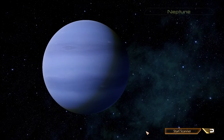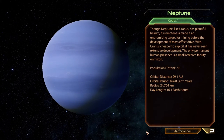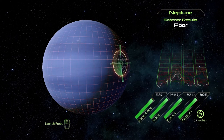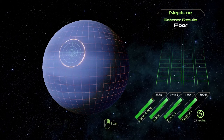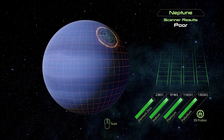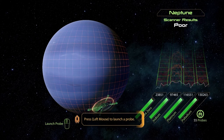Neptune. Though Neptune, like Uranus, has plentiful helium, its remoteness made it an unpromising target for mining before the development of the Mass Effect Drive. With Uranus cheaper to exploit, it has never seen extensive development. The only permanent human presence is a small research facility on Triton - population 70. Scanner results poor. Well, that was not much to uncover here.